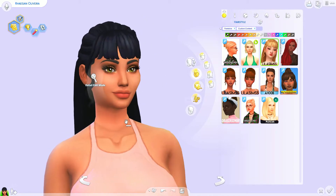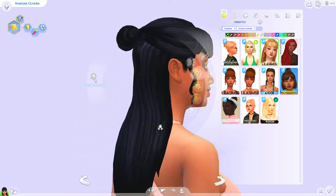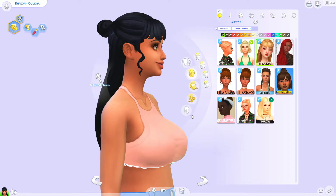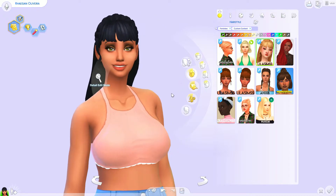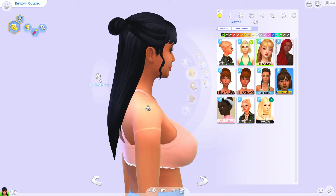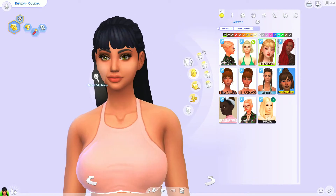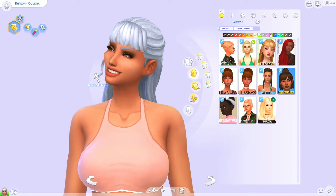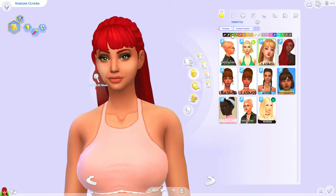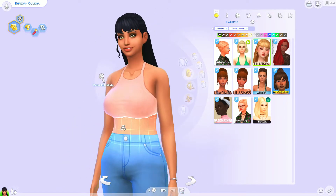And this one is by Lila Sims. It's a long hair — I don't have hardly any long hairs in my game at all. But I actually really like this one. It has a little bun, a little curly cute thing on the side, and some bangs. Normally I kind of steer clear of bangs, but I really like this one. It's really cute. Very well done. I approve.